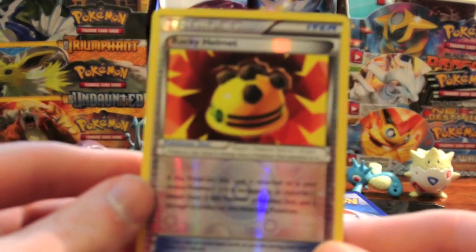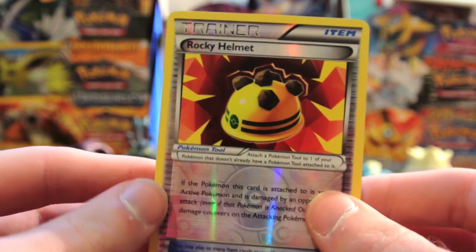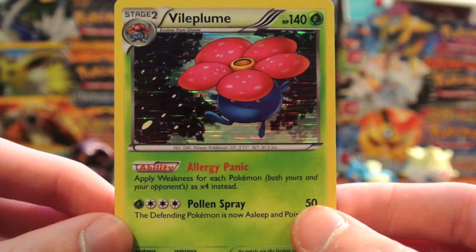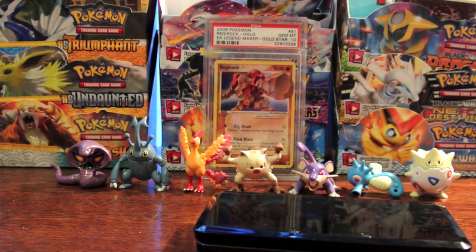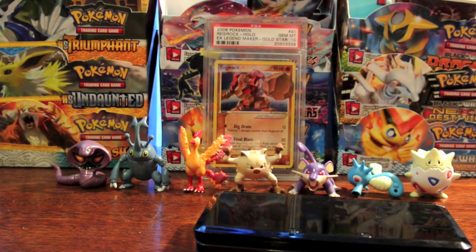My Reverse is a Rocky Helmet — very nice. I do believe I have that one, but that's a great Reverse to pull. And the Rare is a Vileplume Holo — very, very nice. Pretty playable. That Vileplume, that six corners, could be a pretty good rogue deck for cities and for other tournaments.